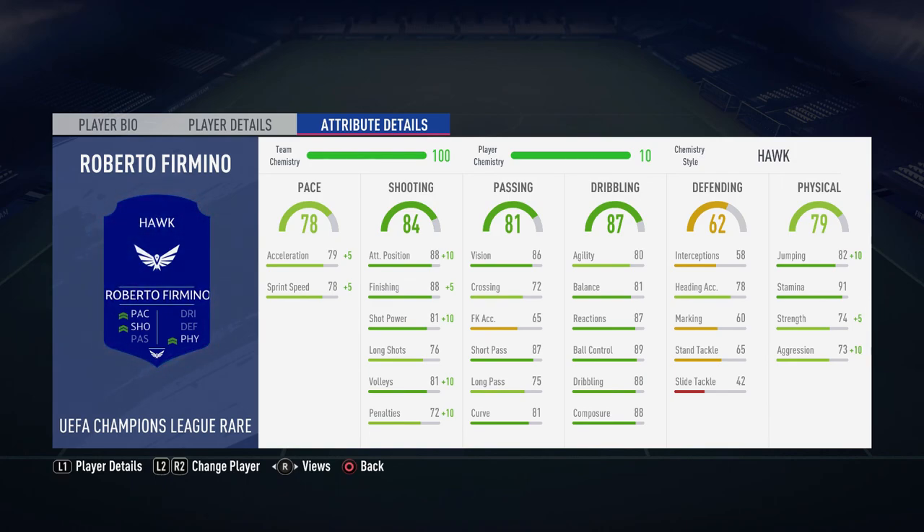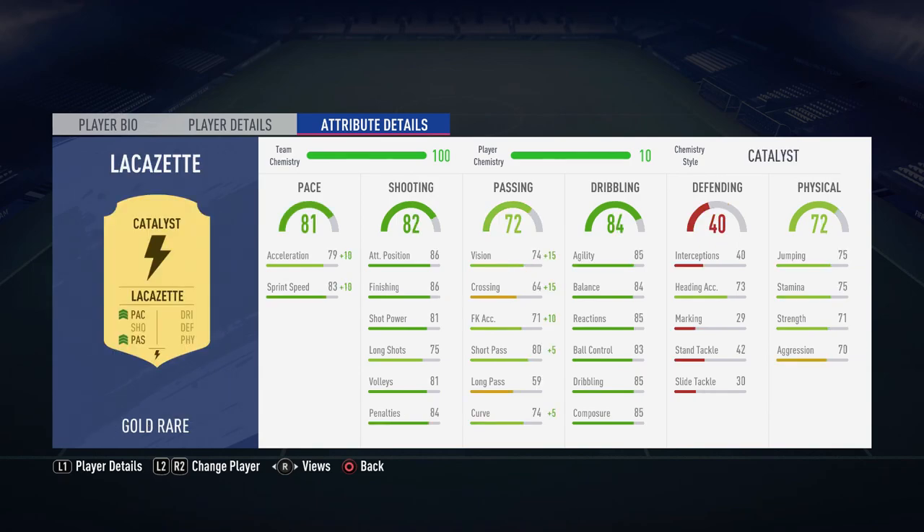For Firmino, acceleration 79 and sprint speed 78 are solid. Shooting: attacking position up to 88, finishing 88 as well — those stats are unbelievable. Physical: 82 jumping and 91 stamina already, meaning he can go the full 90 minutes without needing to be substituted.